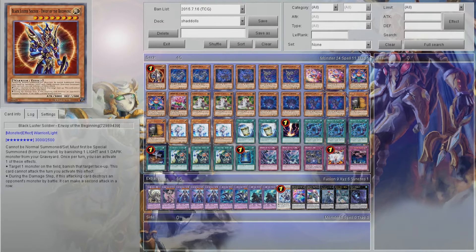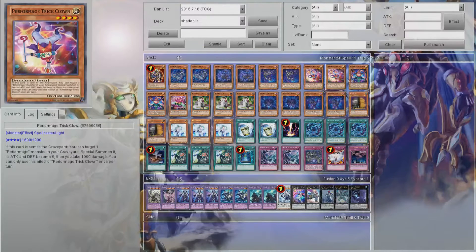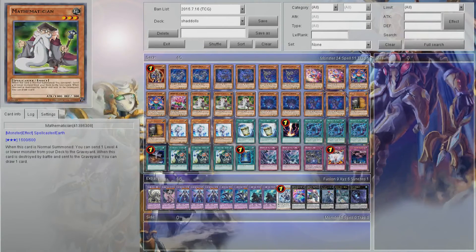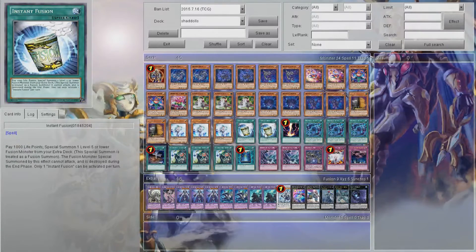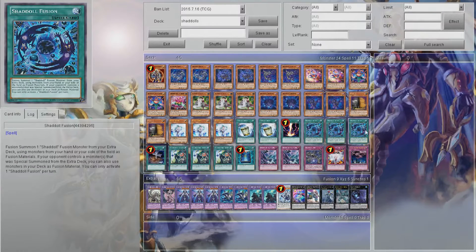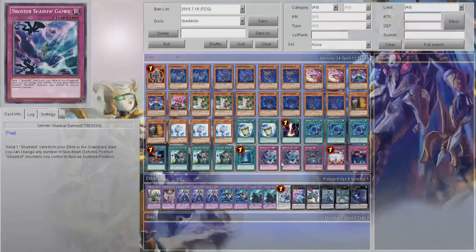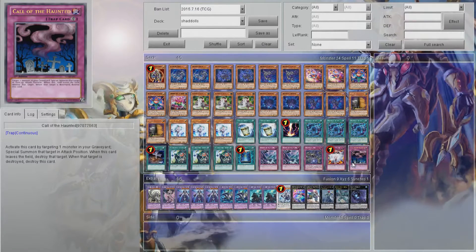So let's run down the deck, because I haven't been posting about it in a long while, but I'm going to start doing it a little more often — and creative decks are still coming out. So we have 1 BLS, 2 Shadol Beasts, 2 Shadol Dragon, 2 Squad Mata, 2 Trick Clown, 2 Damage Juggler, 1 Hat Tricker, 3 Mathematician, 2 Hedgehog, 2 Falcon, 2 Maxi, 3 Avalor, 2 Instant Fuse, 1 Raigeki, 3 Shadol Fusion, 1 Foolish Burial, 3 El Shadol Fusion, 1 Book of Moon, 2 Sinister Shadow Games, 1 Core, 1 Vanity's Emptiness, and 1 Call of the Haunted.